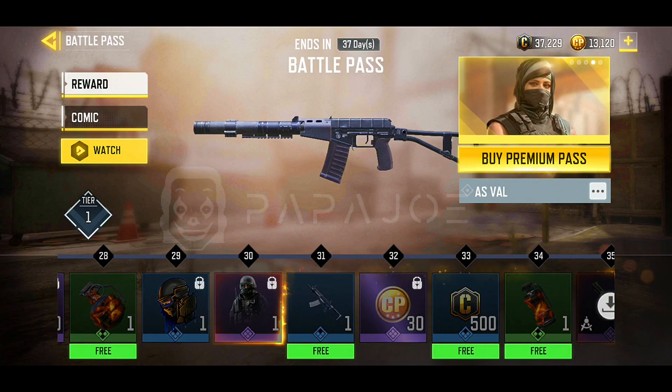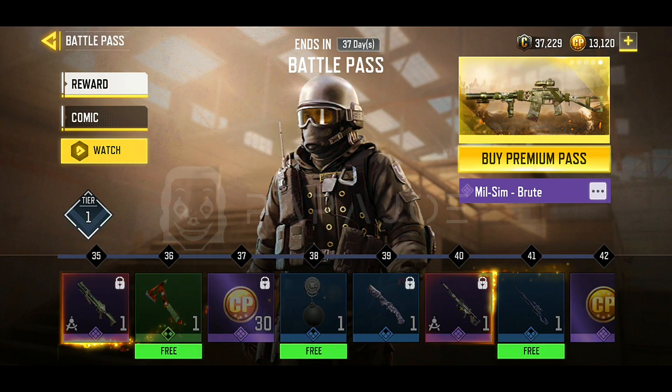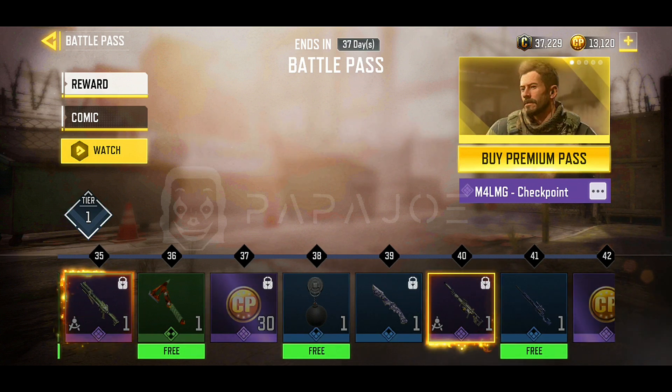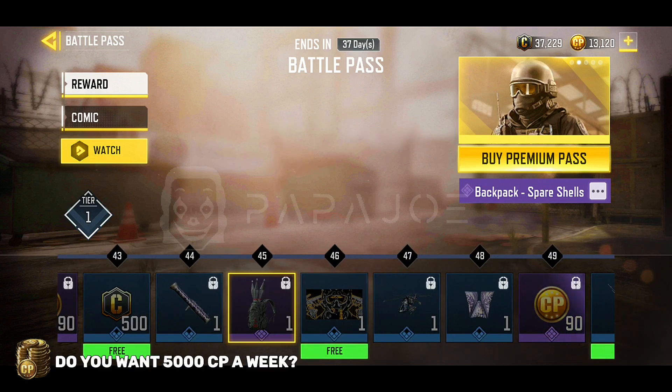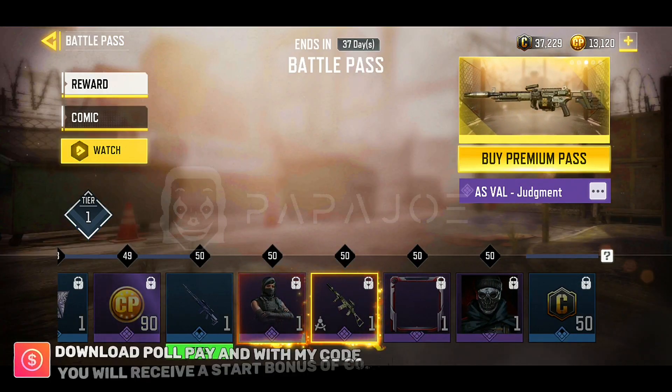On Tier 1, you get the Epic Mace in the Backfire uniform. Also on Tier 1, you get the first HVK 30 in a Battle Pass. We will receive the HVK and the Epic Jumper Cable skin. What's your opinion on the new HVK 30? Write it in the comments.